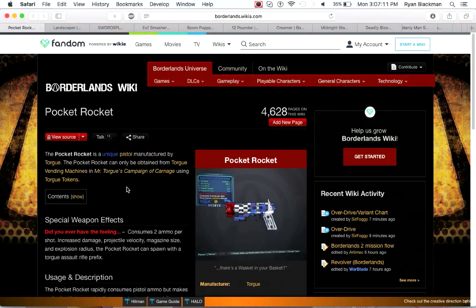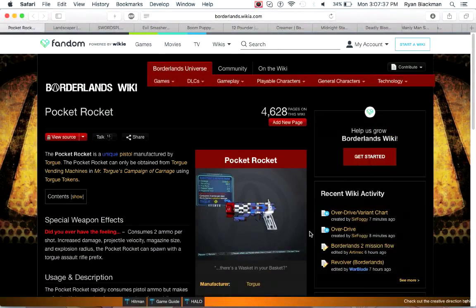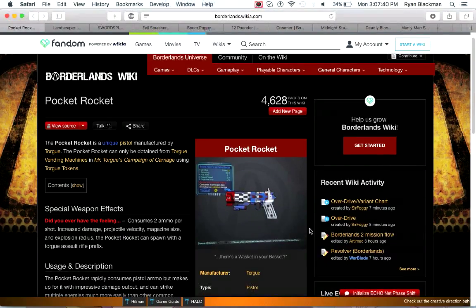Next up is the Pocket Rocket, which can only be obtained from Torgue vending machines in Torgue's Campaign of Carnage. It consumes two ammo per shot, and has increased damage, projectile velocity, magazine size, and explosion radius compared to other pistols. For some reason it spawns with assault rifle prefixes — for example, 'Double Penetrating' is actually a normal pistol prefix, but otherwise it comes with prefixes typically found on assault rifles. If you're willing to spend a little more ammo in exchange for faster rockets and bigger magazines and bigger booms, the Pocket Rocket might be worth your Torgue tokens.